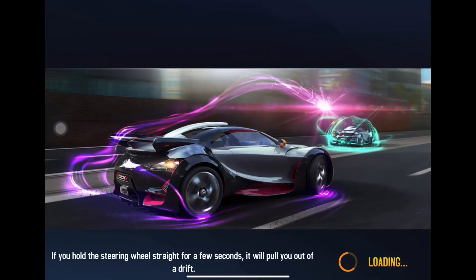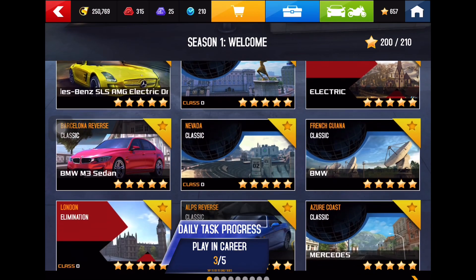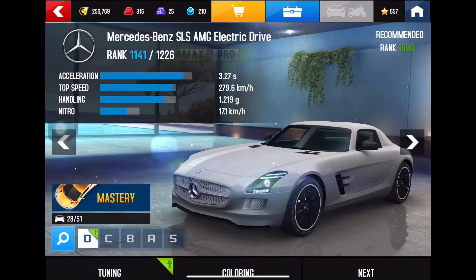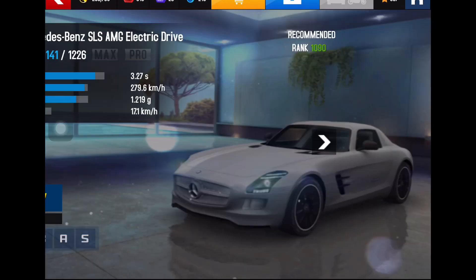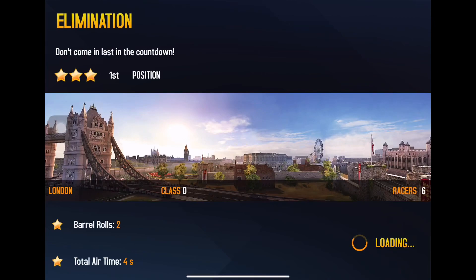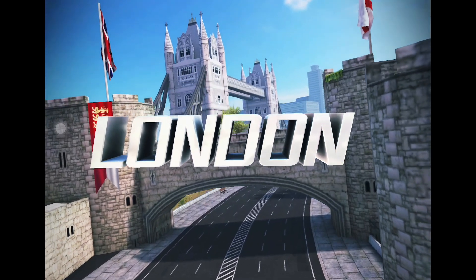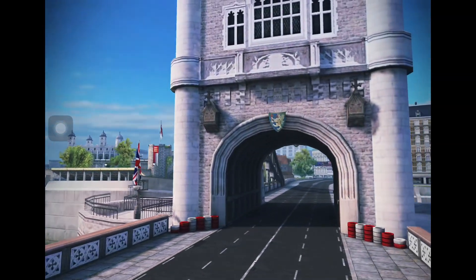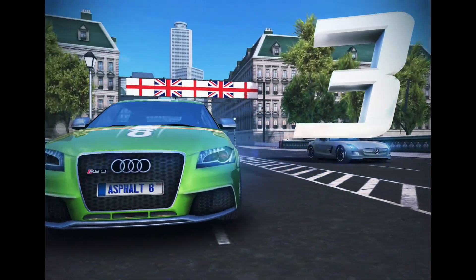London — so we will do it today with the SMG Electric Drive Mercedes. We have to jump over the track again. The same car: Mercedes SLS AMG Electric Drive — 3.27 second acceleration, 279 kmph speed which goes up to 290 kilometers per hour with nitro. London is a beautiful track in Asphalt.